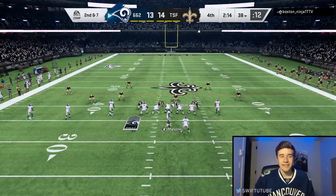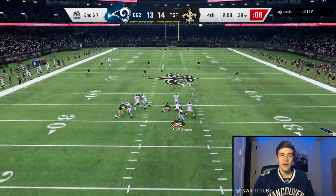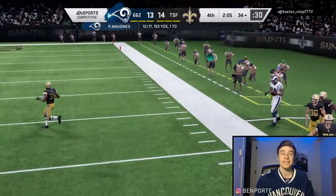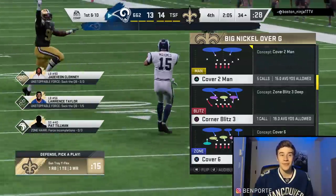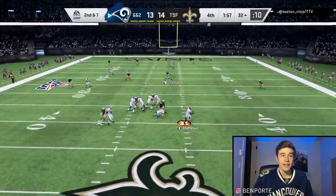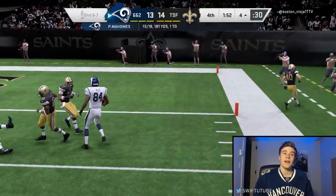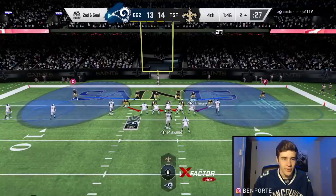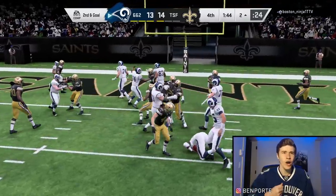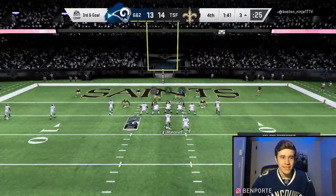Second down and seven, he's making a ton of audibles again. He runs an in-route — we're all over it but he gets a dot to the sideline to Randy Moss. We need to get a stop or he'll kick a field goal to win. On the next play he has the sideline route open again — he's down at the four yard line. From the two yard line, Pat Tillman demolishes Eric Dickerson in the backfield — third and goal.